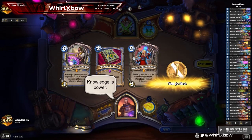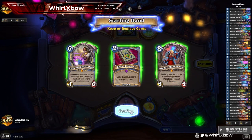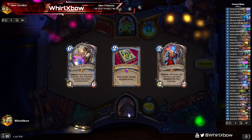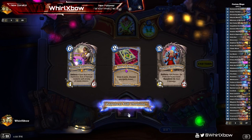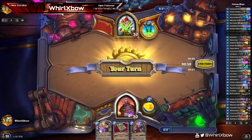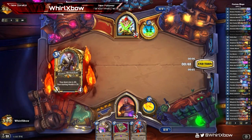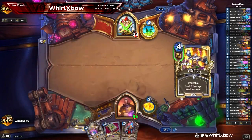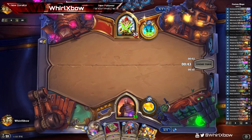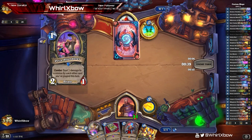First matchup, my guess is gonna be Pirate Rogue. Possibility of Pocket Galaxy — I'll never say it's not. We have a turn two book, turn three hero power, turn four. Keep this in hand to lower the spells for the book. Turn four fire sail, turn six Reno.